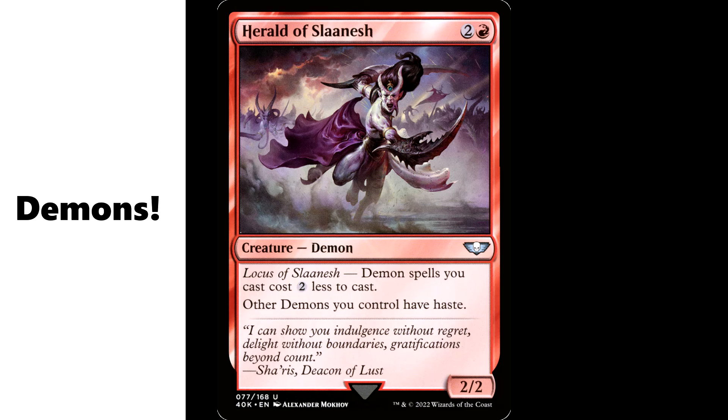Now, if you want to get real spicy, you get that demon sub-theme going. We've got the Herald of Slaanesh out there — demon spells you cast cost two less to cast, and other demons you control have haste. Get your cost reduction, give your dude haste — not bad.